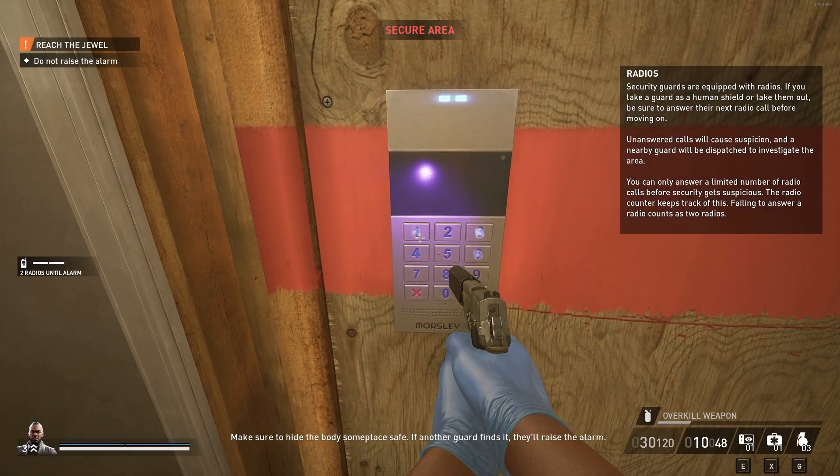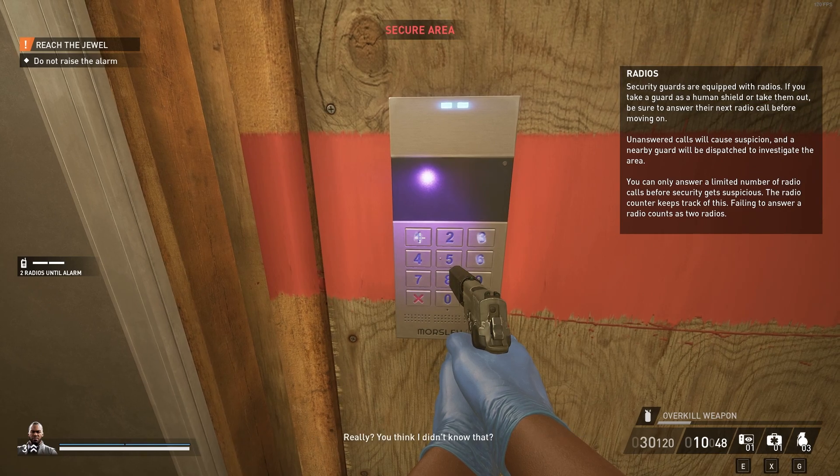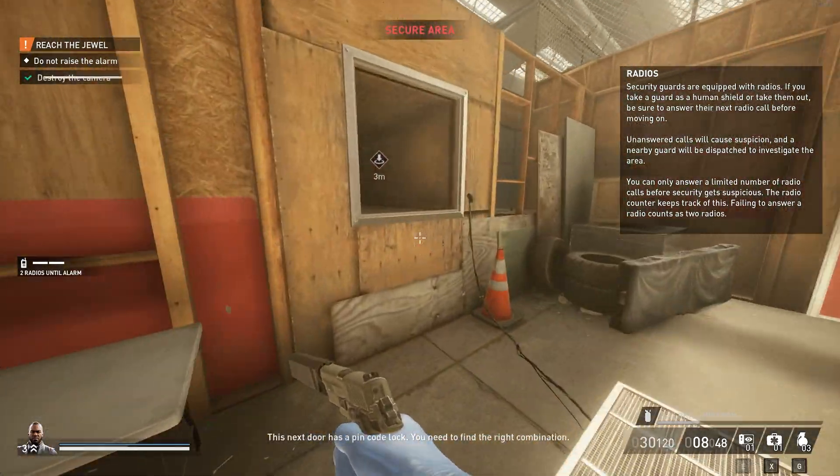Make sure to hide the body someplace safe — if another guard finds it they'll raise the alarm. This next door has a PIN code lock; you need to find the right combination.